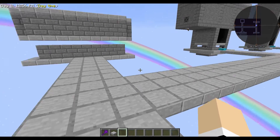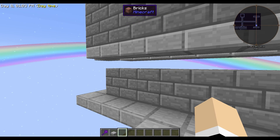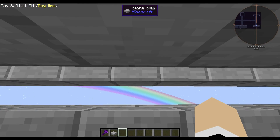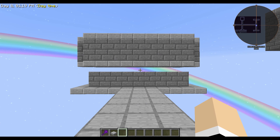The first mob farm I make is usually made out of wood — here I made it out of stone bricks, but it's very basic. There are some spawnable spaces and it's three high so you can have Endermen, but it's only one wide so no spiders. It's meant for a very early game mob farm.